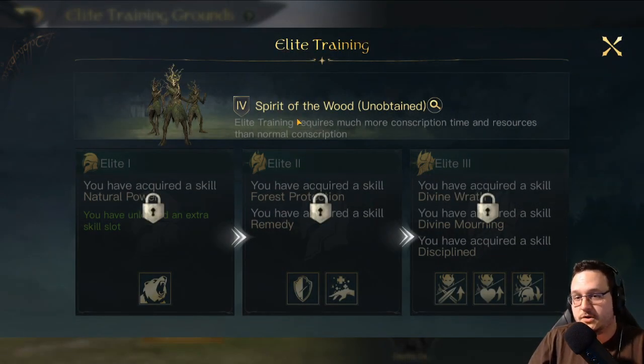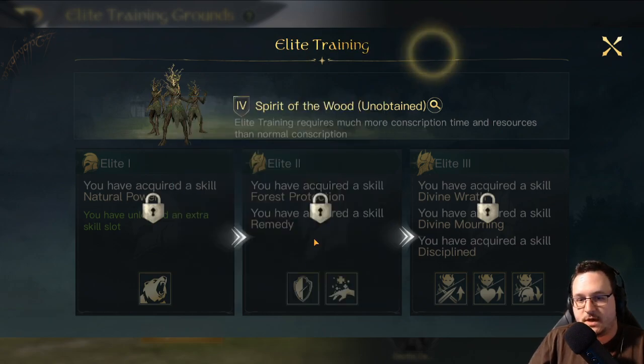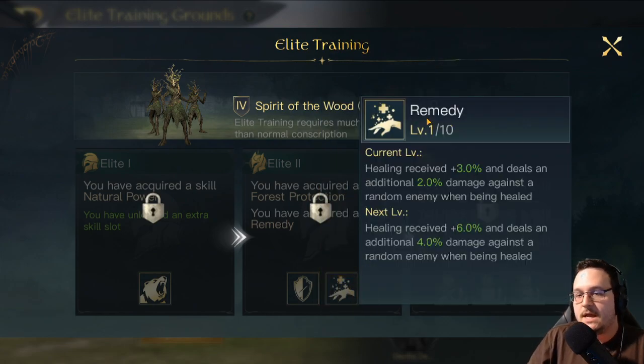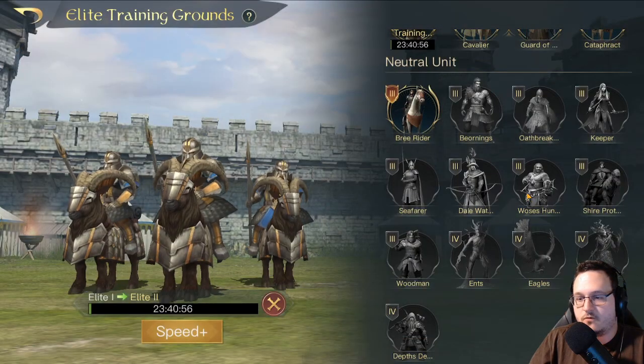Spirit of the Wood are another fantastic absolute juggernaut beast — an amazing overpowered unit in Tactics Evolved. They deal absurd amounts of focus damage, and focus damage is more difficult to mitigate than physical damage. They also have Natural Power — a solid choice on almost every single commander. Forest Protection I would just ignore, because poison damage is almost non-existent in this game. And they have Remedy — a very good choice on commanders that consistently heal. I've seen a report this season from an Arwen who did something like 250,000 healing using Cataphracts and Spirits of the Wood, both with the Remedy elite skill, and the damage output was pretty incredible as well. So there's definitely a use case for both Remedy and Natural Power.